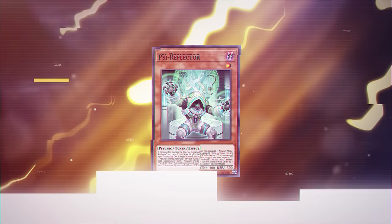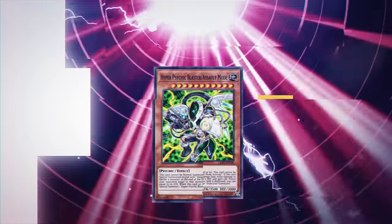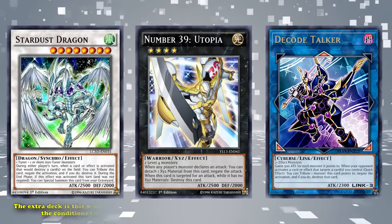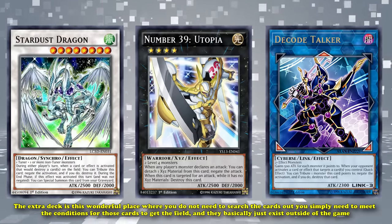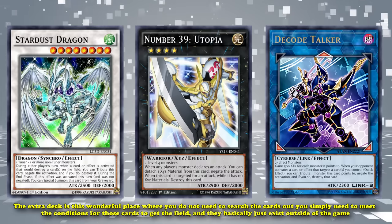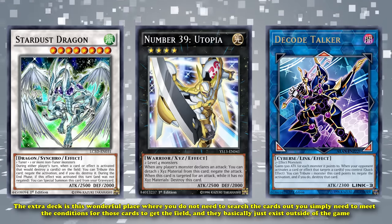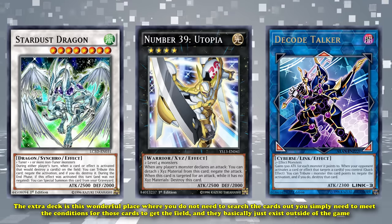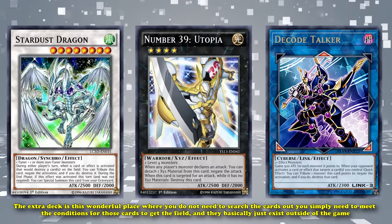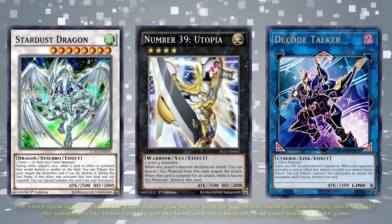For those of you who don't know much about game theory or just how competitive Yu-Gi-Oh! works, all of that is just terrible. One of the benefits of the Yu-Gi-Oh! card game is the extra deck — this wonderful place where you don't need to search the cards out; you just simply need to meet the conditions for those cards to get on the field, and they basically just exist outside the game.